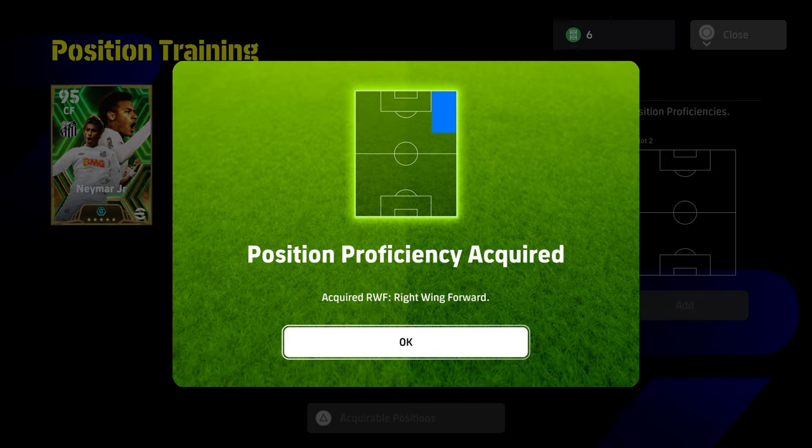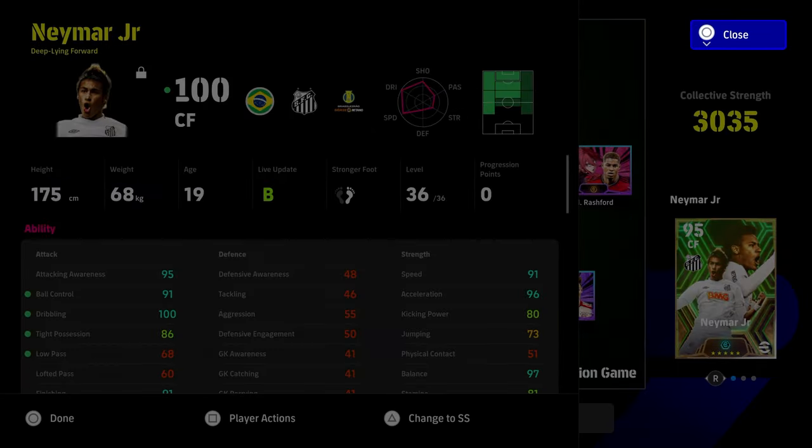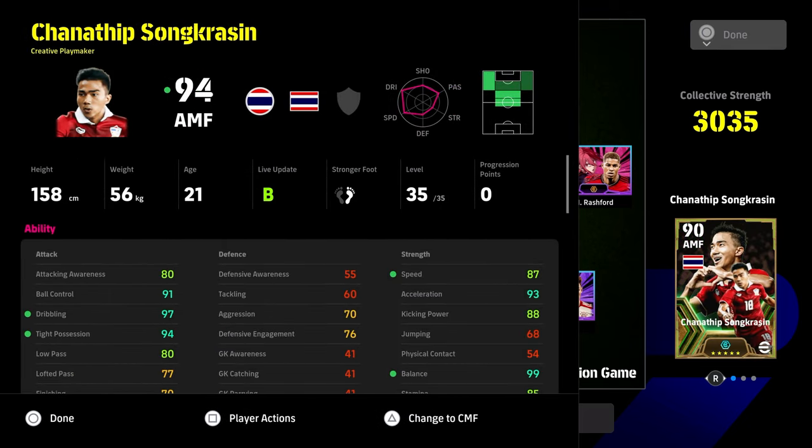For example, with Neymar we got right wing forward — we only used one skill trainer and he now has full proficiency in right winger. But for Soncrasen, if we go left wing it takes the token and gives nothing, and the same with attacking midfielder — takes the token and gives nothing.